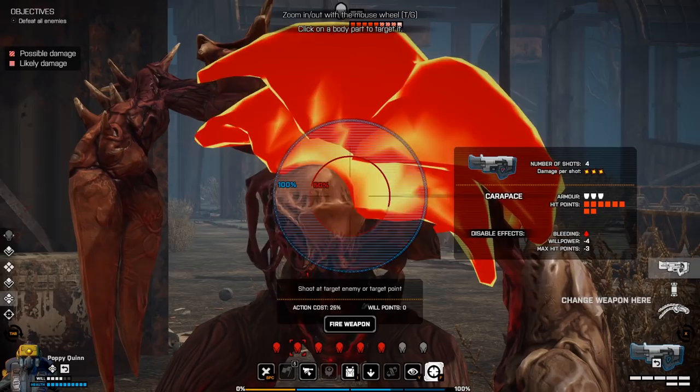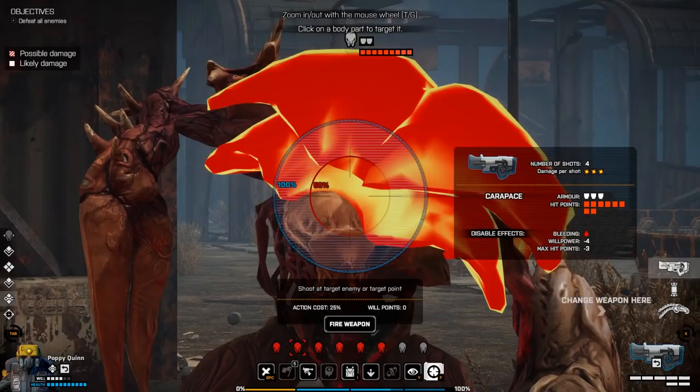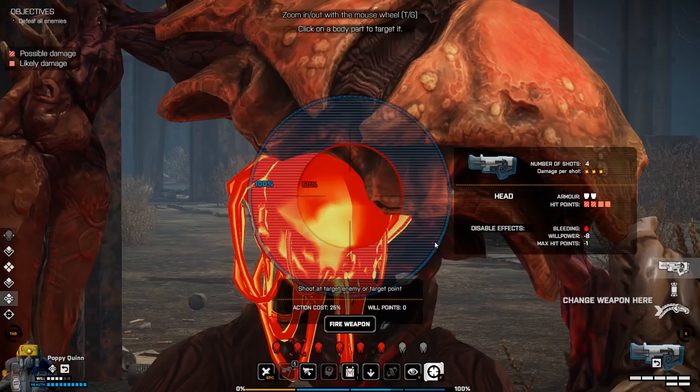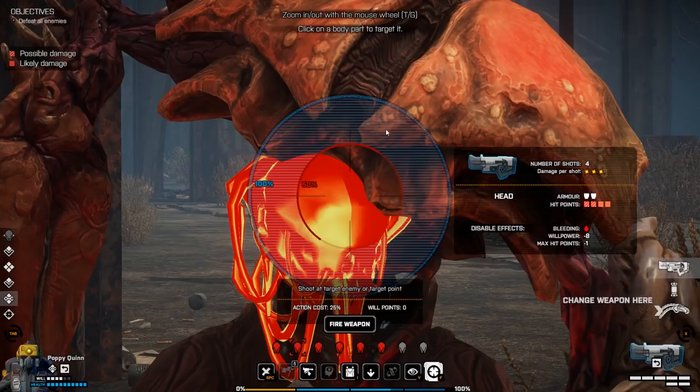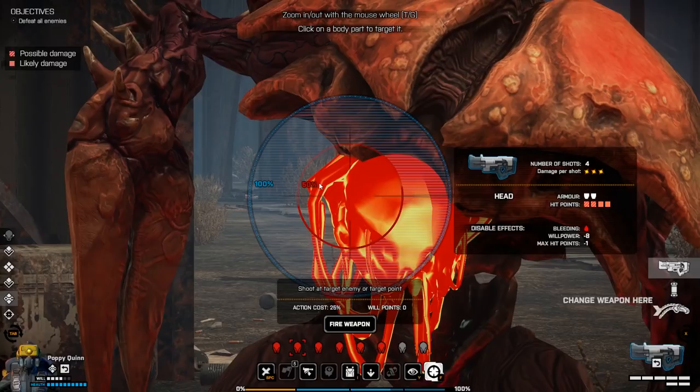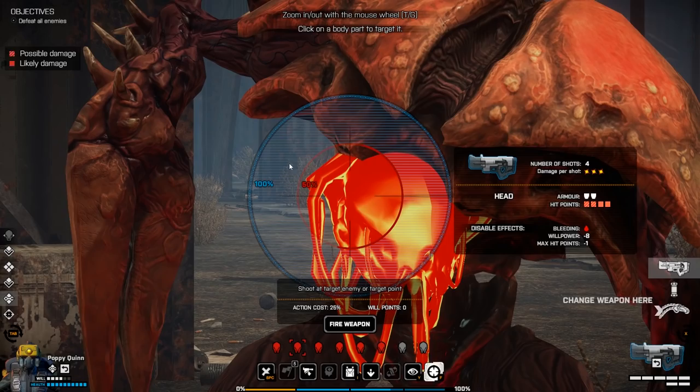If I'm really close to a target like this crab man here, you can actually see that the outer circle is 100% full of target. This means I cannot miss — if I fire at this range, every single shot is guaranteed to hit because the target is taking up the entire circle. There's nowhere that bullets can go to miss. If I was taking the shot from further away, bullets could go here which means they could miss the target — there's the potential for them to actually not hit anything.